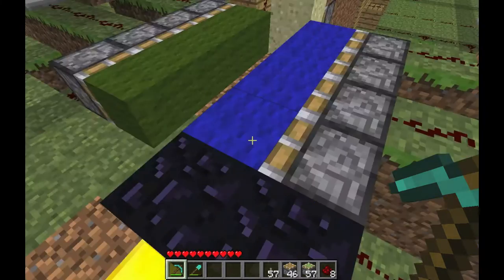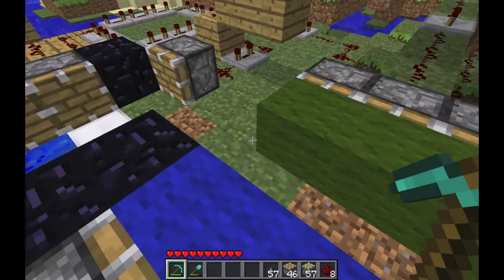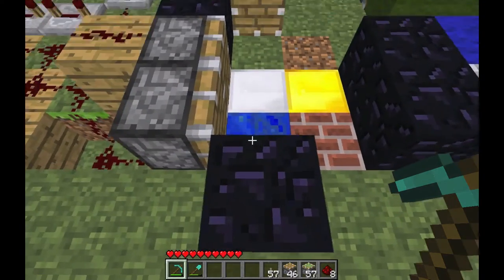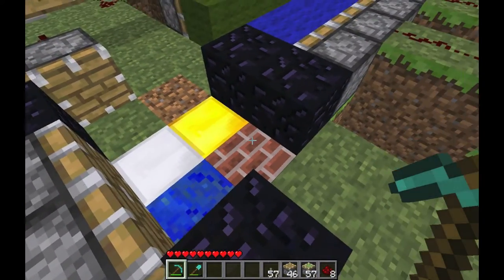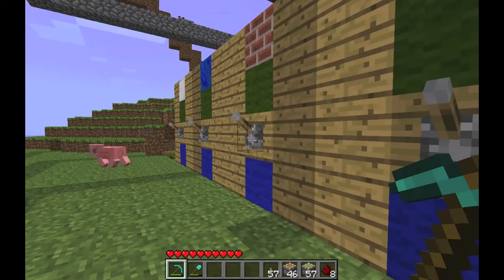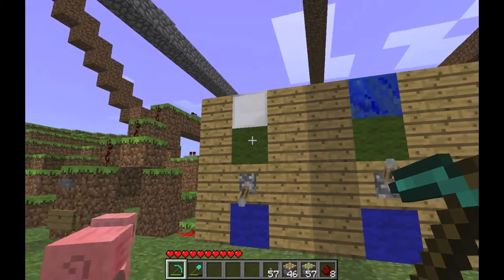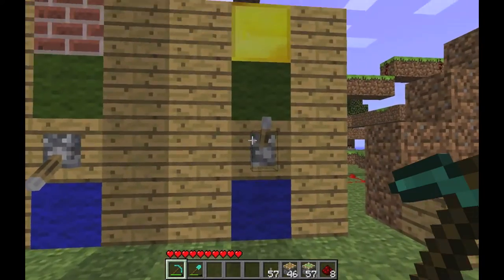I'm able to print these four blocks with my choice — each one can be either green or blue. So let's say the one over the lapis and the gold are green, and over the iron and the brick are blue.